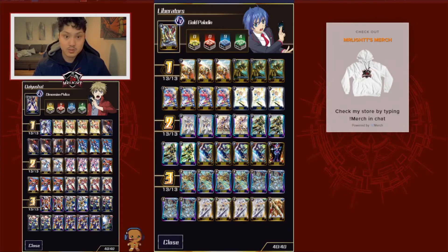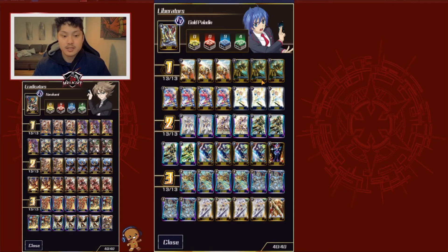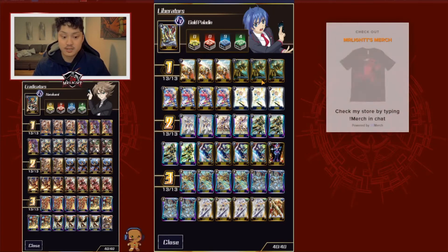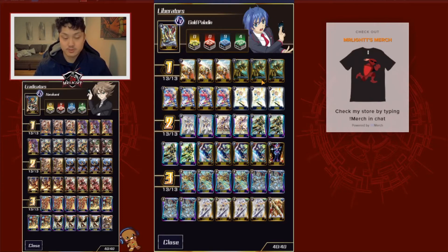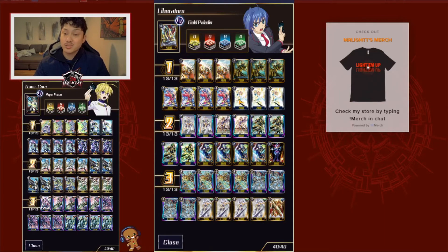The next card in my grade 1s, I run Fast Chase Liberator Joseph. When Superior called, you can Soul Blast 1 to draw a card, and this is really good for a deck that doesn't have much draw power in general. I run 4 Halo Shield Liberator Marks as Perfect Guard, and then 3 May Rain Liberator Bruno — every time a card is called from the deck with this card in the field, it gets plus 3,000, so it stacks.